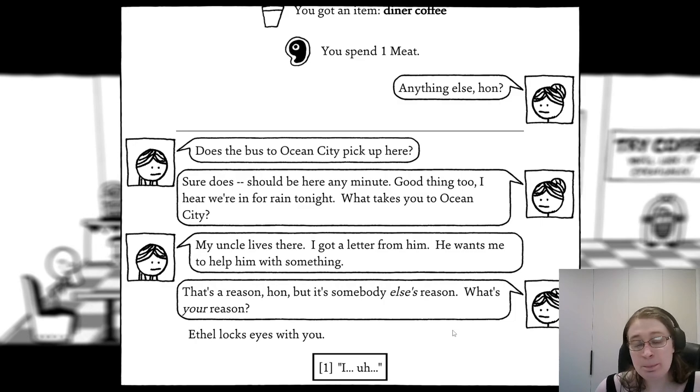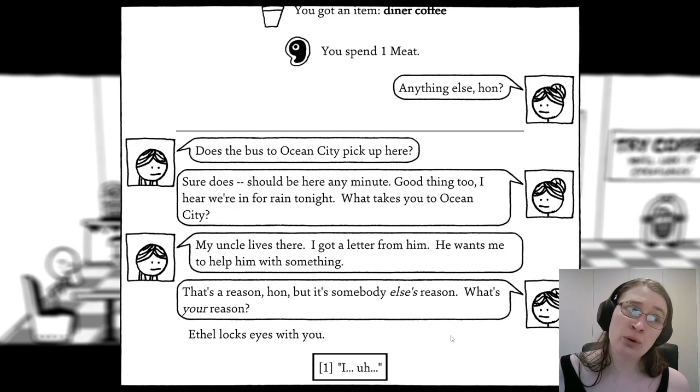'Well now, that looks much better. I'm Ethel.' 'Hi, I'm Marion.' 'Marion who?' 'Marion Belle.' 'Pleased to meet you, Marion Belle. What can I get you?' 'Can I get a cup of coffee?' 'Sure can, best cup of coffee in the state. That'll be one meat.' Ethel pours you a steaming hot cup of fresh black java. 'Diner coffee — potion. Smells better than any coffee you've ever had.' 'Does the bus to Ocean City pick up here?' 'Sure does, she'll be here any minute. I hear there's rain tonight.' 'My uncle lives there. I got a letter from him — he wants me to help him with something.' 'That's a reason, hun, but it's somebody else's reason. What's your reason?'